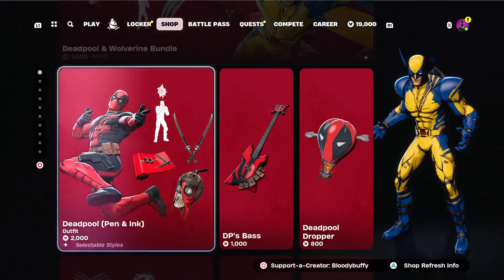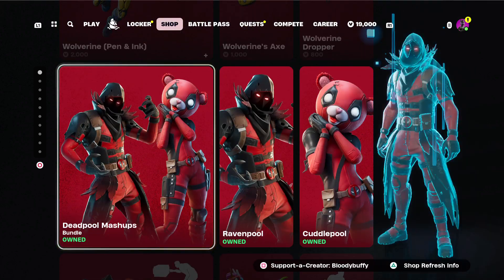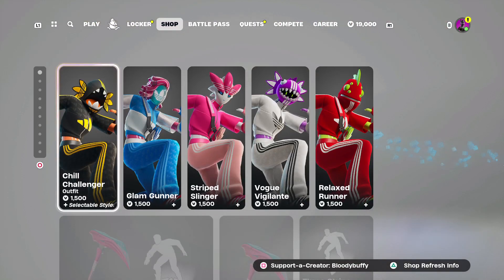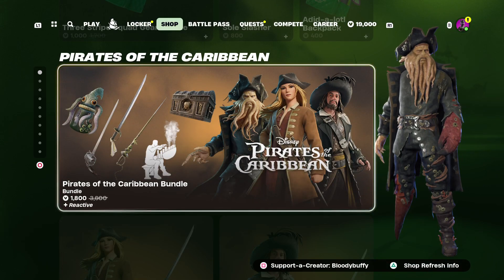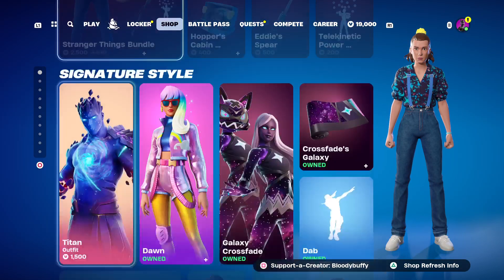Toph. Deadpool and Wolverine — of course you can buy them separately. Deadpool mashups. Deadpool gear bundle. The Adidas three-stripe squad, still here, and the accessories. Pirates of the Caribbean. Stranger Things, of course.